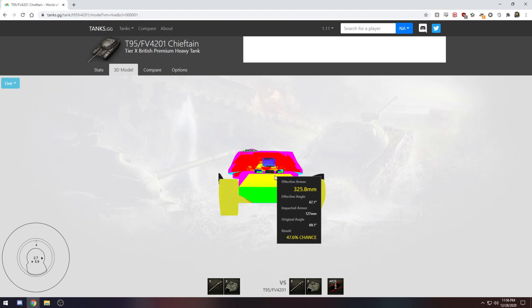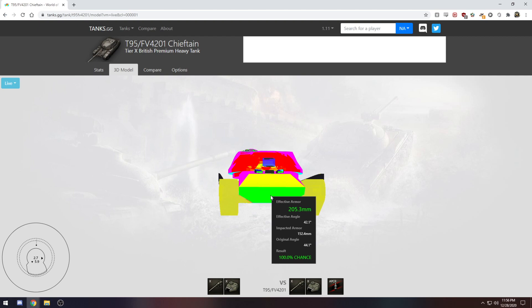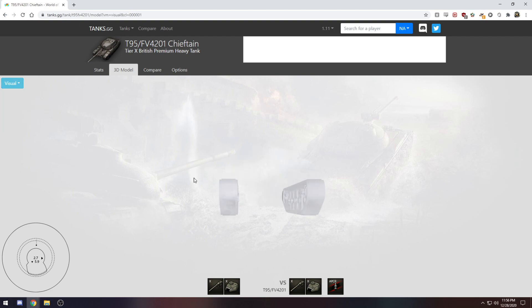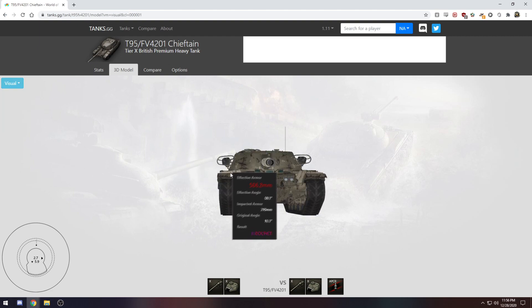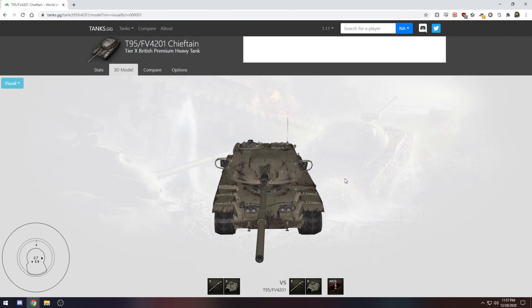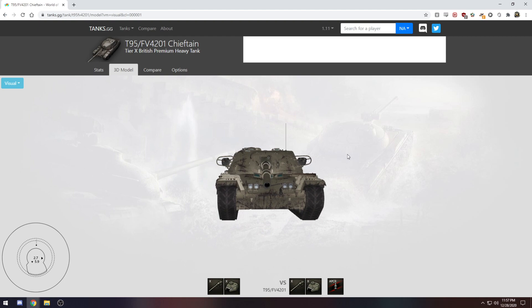The upper hull is pretty good; the lower front plate is weak, but if you see it that means the Chieftain player is doing it wrong. There's this underside of the turret spot, but it's obscured by the tracks in the visual model — I've never been able to identify it in actual play. Basically, when you're hull-down in this thing you're basically a god, and I don't know that that's really good for the game.